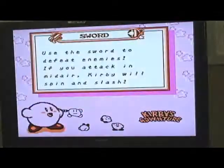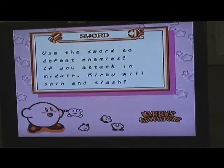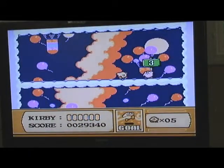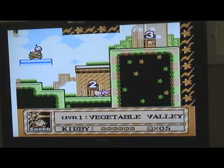Now we got the Sword. No Link hat — sorry for all those Link fans out there. Use the sword to defeat enemies. If you attack in the air, Kirby will spin and flash, like so. Only three. Also, sometimes Kirby can grab onto the ledges above him — that's helpful sometimes.